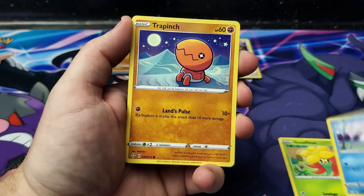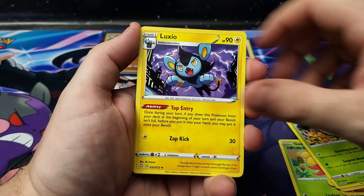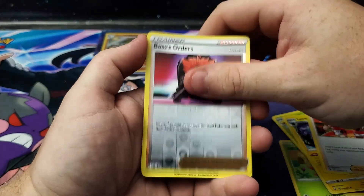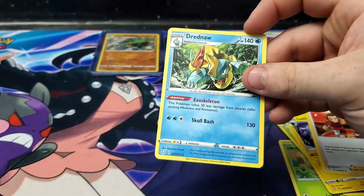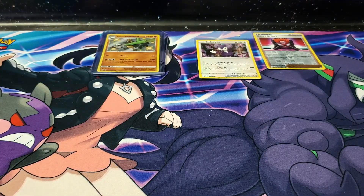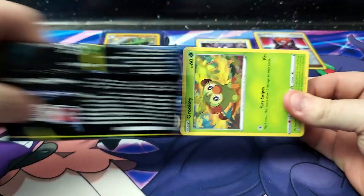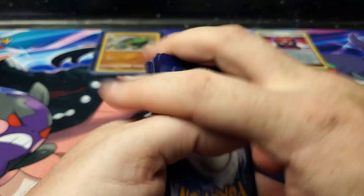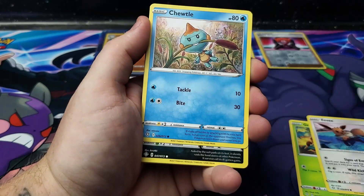Snom chilling on that park bench, Thievul, Nickit, energy, Eldegas, Luxio, Gym Trainer, Boss's Orders as a reverse holo — at least it's a rare. Regidrago. I don't know if I have Boss's Orders as a reverse holo so that could be a good pull. If I do have it, it'll go on the stack of cards to sell to help fund this channel. Also, to parents watching — diapers are expensive, in case you didn't know, and they've gotten more expensive.